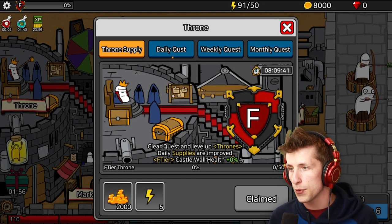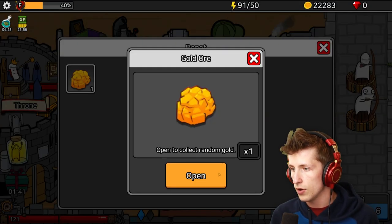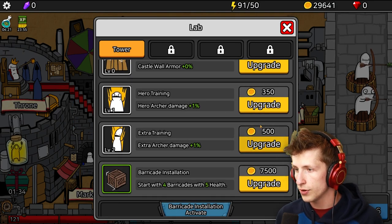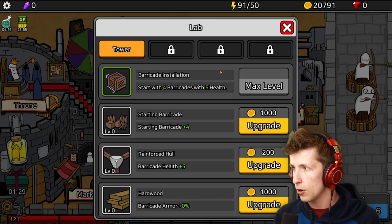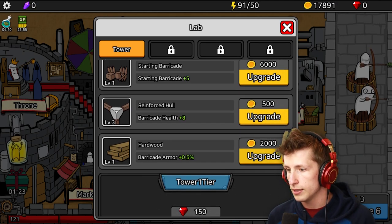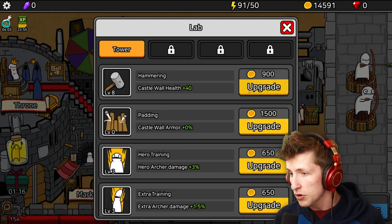There's the F-tier throne. Daily quest - so we can claim all of these things. We can collect that and collect that. Oh my gosh, guys, we have so much gold now. The lab - let's go! So extra training, we can upgrade this, make them all stronger. Start with four barricades. Oh wait, that was really expensive. Starting barricade - that's a thousand. Reinforced hull. We don't have any gems. But we can get the castle wall health up to level eight, which is nice.